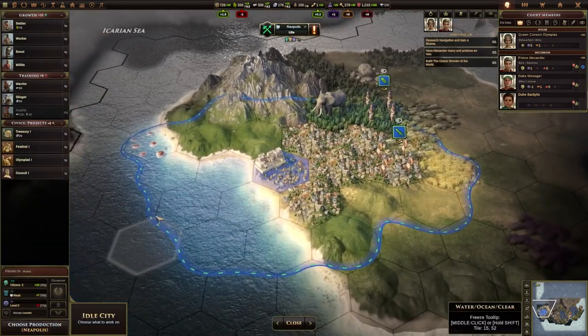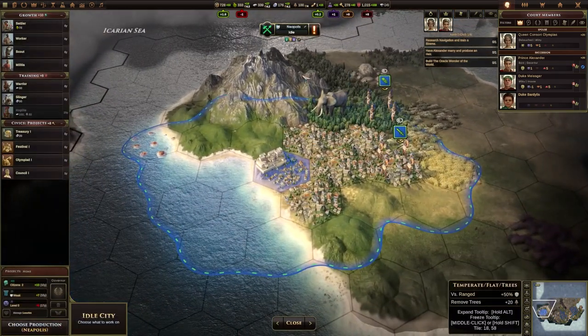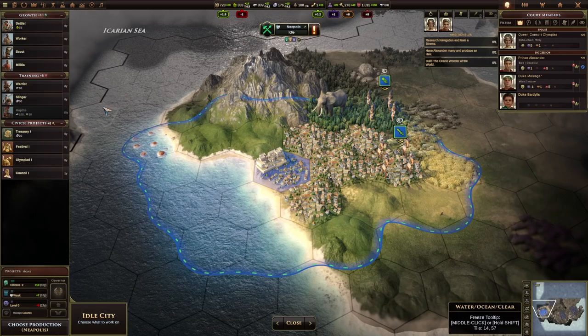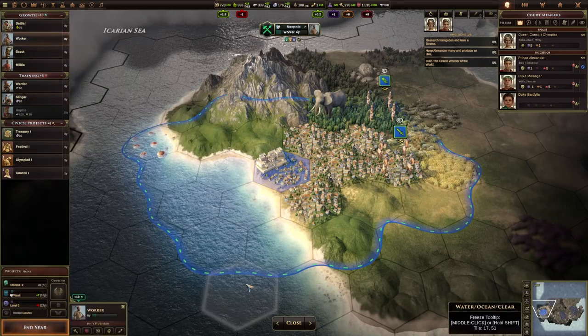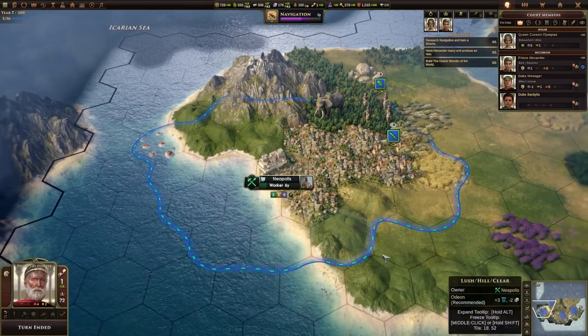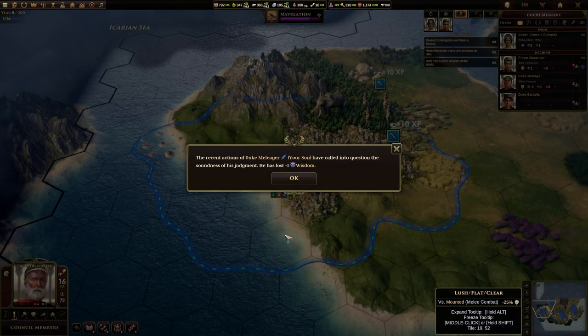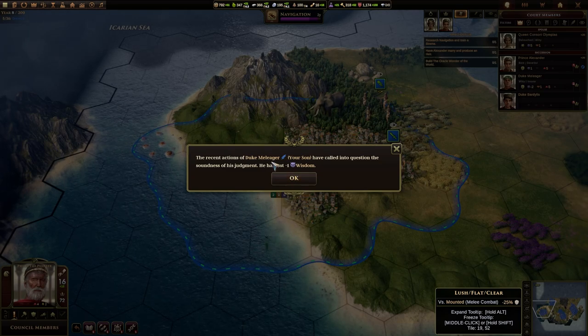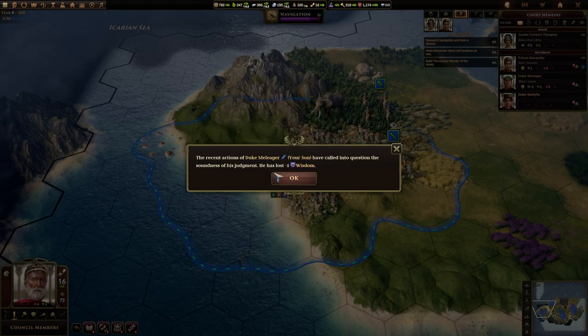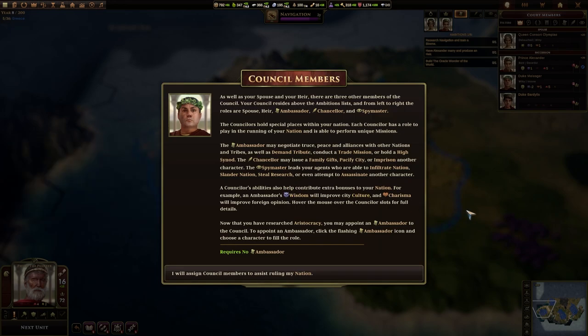Our new city — we're still working on navigation, so we can't produce any ships at this point. But we do need to get a worker over here, so let's work on the worker. It's only two years for navigation anyway. The recent actions of our son have called into question the soundness of his judgment — he's lost one wisdom.